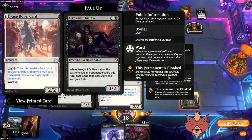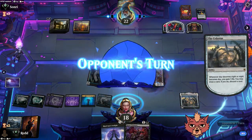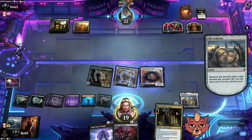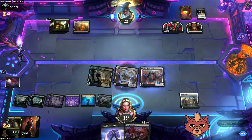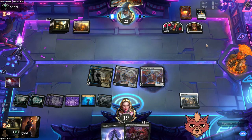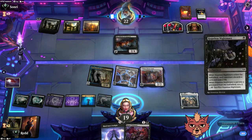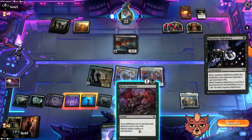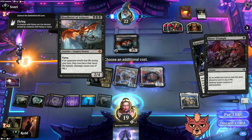We're probably just going to take the three life on Bitter Reunion. Arrogant Outlaw enters — if an opponent lost life this turn, each opponent loses two life and you gain two life. When we flip it, it doesn't count as an ETB so we can just keep everything open. I'm going to take that action. Heart Stabber — that's the discard. The opponent is playing mono black drain as far as I can tell — Hopeless Nightmare.